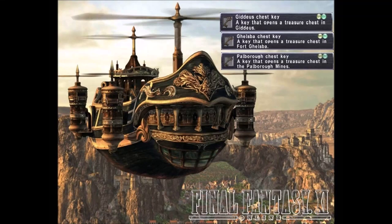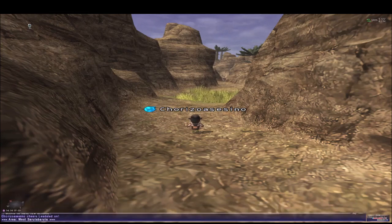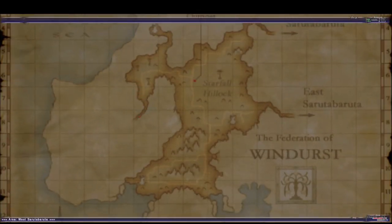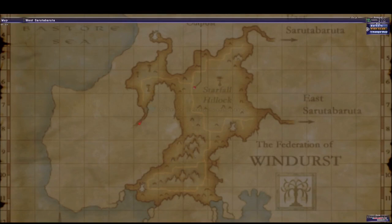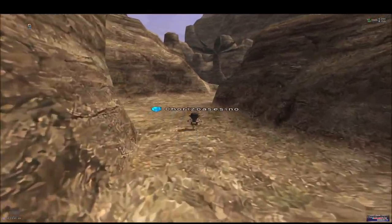Hello ladies and gentlemen, welcome to another video. This time we are going to do the quest Airship to Kazham. We are going to start first from the Key of Gideos. This is the entrance to Gideos. I am going to open the map so you can see the location. It is in East Sarutabaruta, right in front of the outpost — you turn to your right side and you will find the entrance right here.